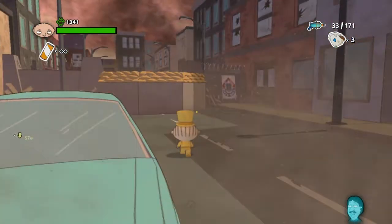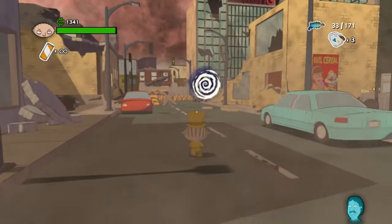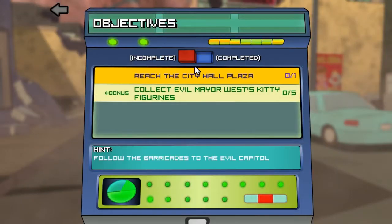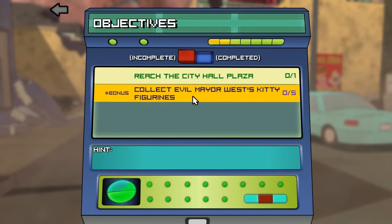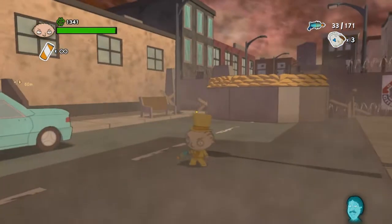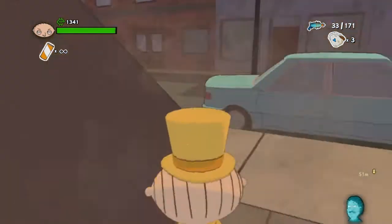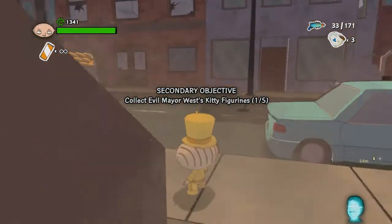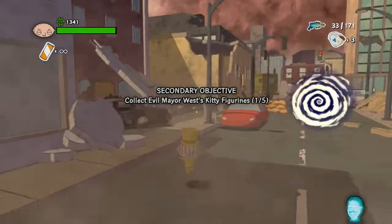Civil union ceremony. Alright, I just want to see what the objectives are. Collect evil mayor West's kitty figurines — that's a bonus. Reach City Hall plaza. So these are the bonus objectives. We should really try and find them.